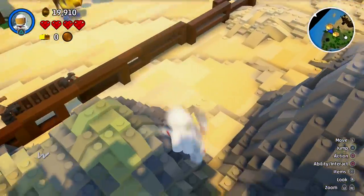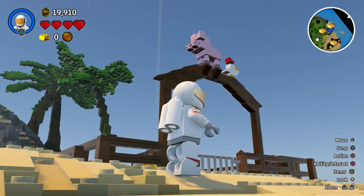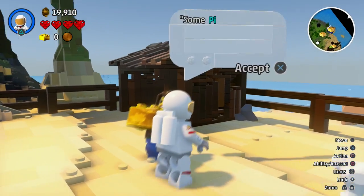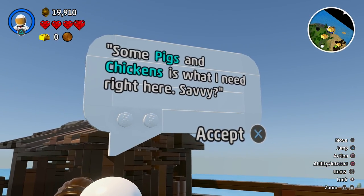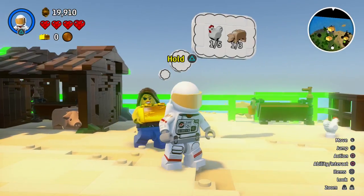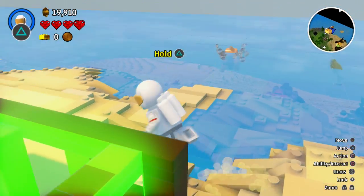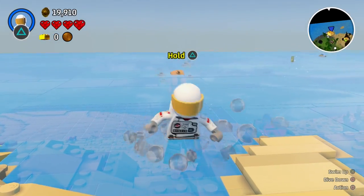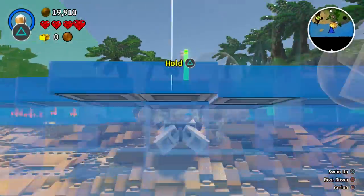What does this person want? She says: 'Some pigs and chickens is what I need right here, savvy.' She needs five chickens and three pigs. I try to pick up a pig and carry it over, but it nearly falls into the water! I was literally just about to pick up that pig — I think I need to save it from drowning. Come here, pig, I'll save you!